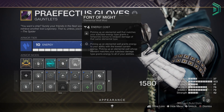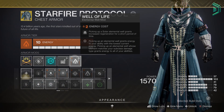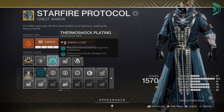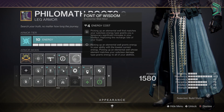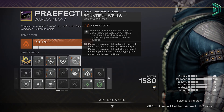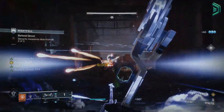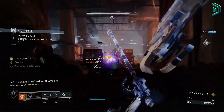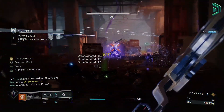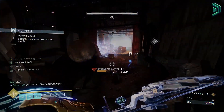Then you want Font of Might if you're going to run solar weapons, a Grenade Kickstart and any champion mods that you need. In the chest we have Well of Life for health regen and damage resist mods. You also want Font of Wisdom for the faster super recharge rate, then Bountiful Wells to spawn more solar wells on grenade kills along with 2 bomber mods in the class item. For the stats the only thing you'll want to invest into is resilience, because you'll have unlimited grenades and rifts and you'll get your super really fast anyway.